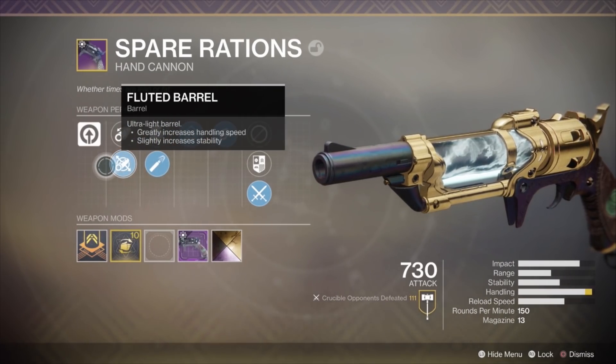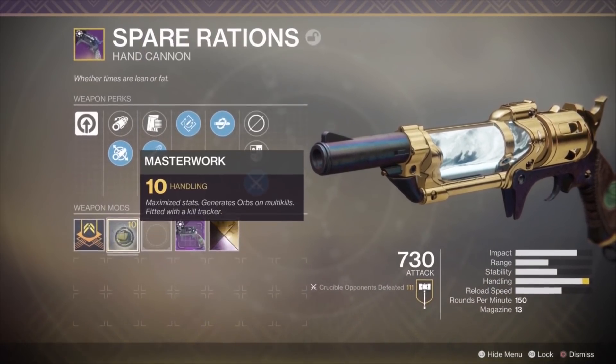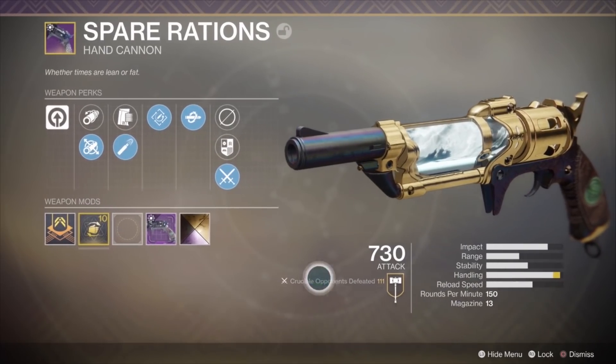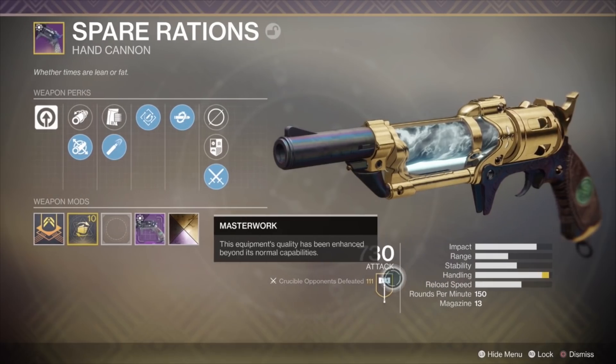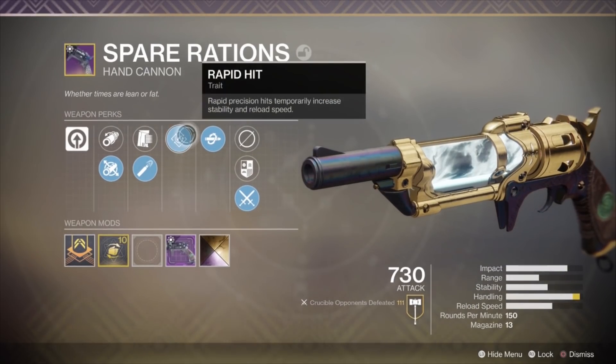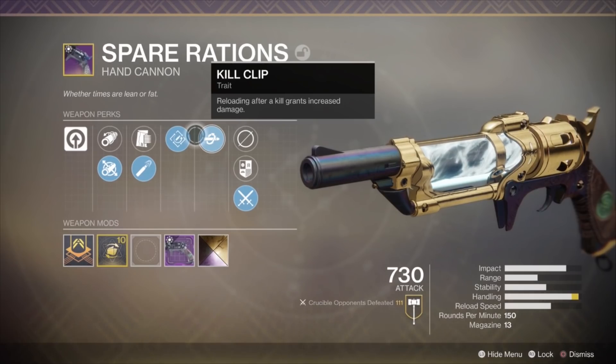Now, as you can see here, we have Fluted Barrel as our barrel option of choice on the Spare Rations, and we also have a handling masterwork. What that creates is almost a max handling stat bar, which basically means the weapon feels like it has Quick Draw. Our final two traits here are Rapid Hit and Kill Clip. Rapid Hit gives you increased stability, less bloom, and increases your reload speed.